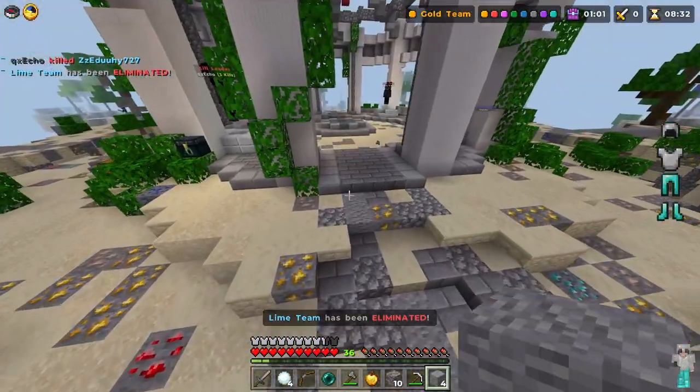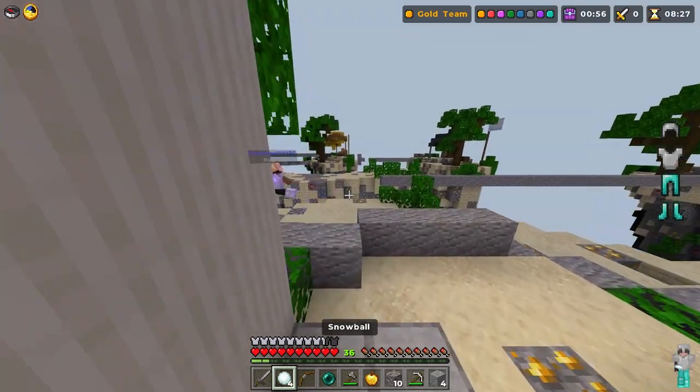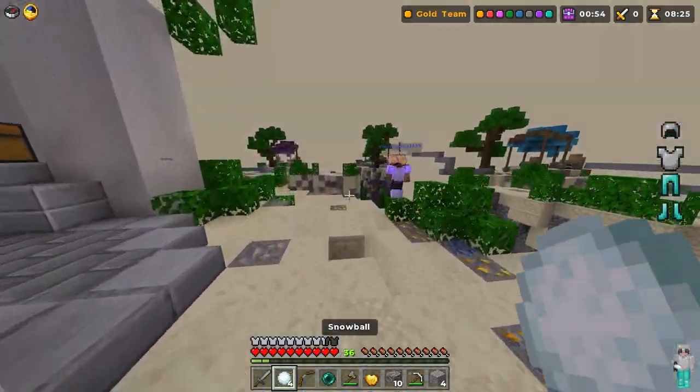If you want higher FPS, try changing some of your settings. Things like your render distance can slow down your game, so try turning it down a bit. Also, close some apps you have running in the background because those can also slow down your device.